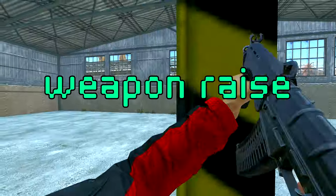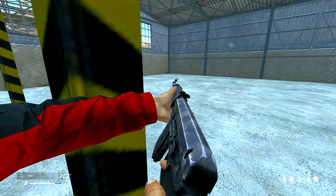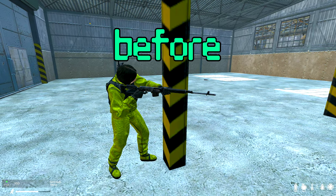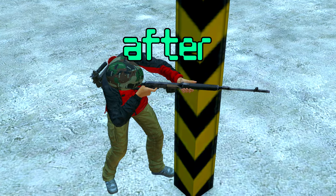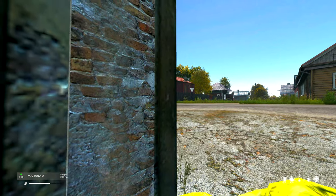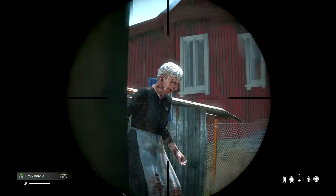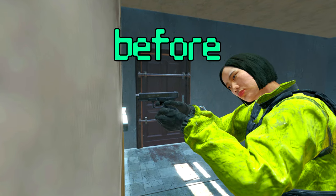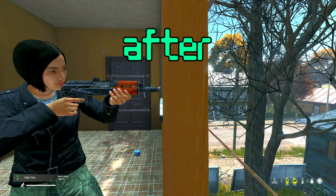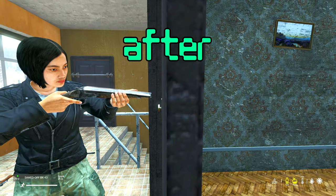One of the best things in DayZ 1.24 are the changes made to weapon raise. They've changed the collision checks for the mechanic entirely, allowing you to get quite a bit closer to corners, windows, and walls without having your weapon raise nearly as easily or as often when moving. Weapon sway also doesn't affect the weapon raise anywhere near as much now. They've also changed the calculation of weapon length for more accurate collision detection. It's not exactly perfect, but it is night and day compared to how bad it was before 1.24.